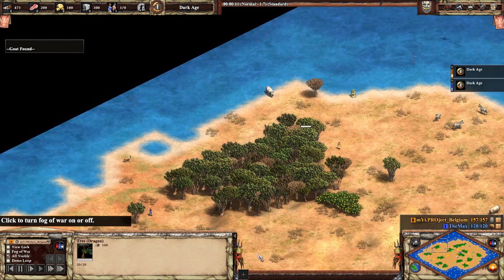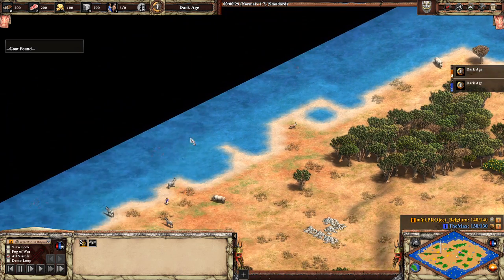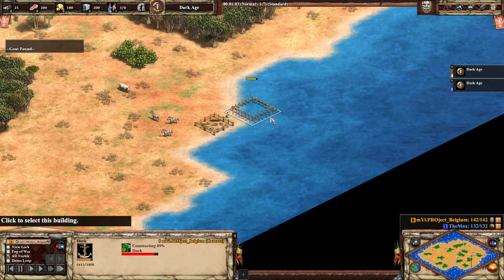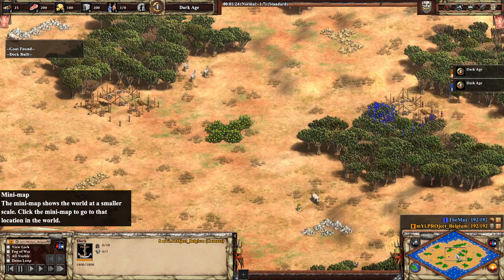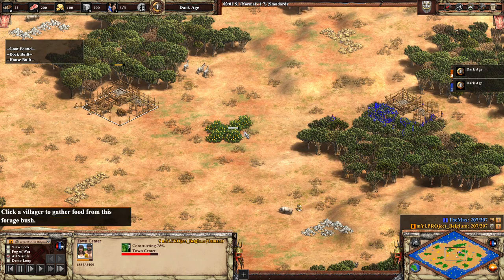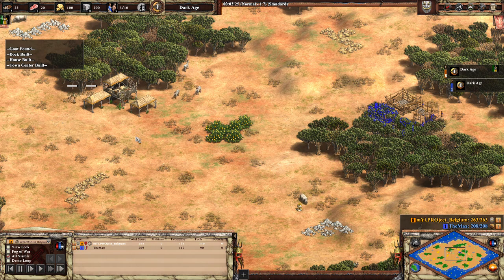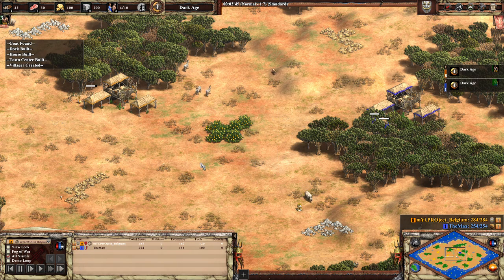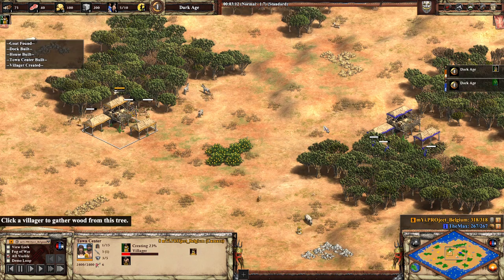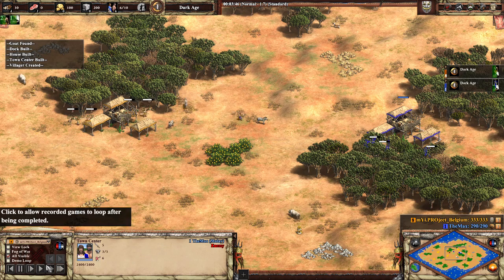Good evening everybody, we've got a 1v1 on Nomad. I'm just going to speed up as the players drop their docks and their town centers. They're on opposite sides of the map for their docks but very close together with their town centers, which will cause some early aggression undoubtedly, especially with the food sources in between the two players. In orange on the left is Project Belgium playing as the Cumans.